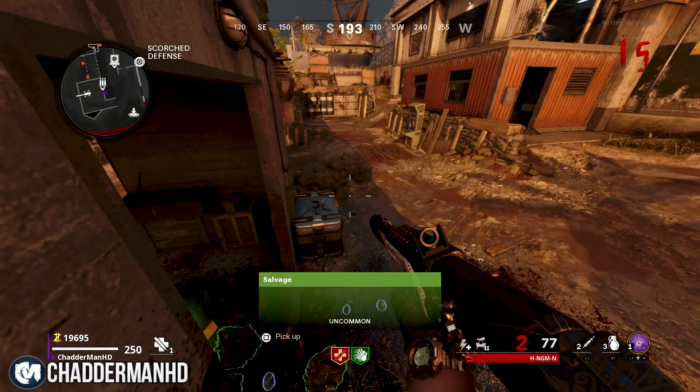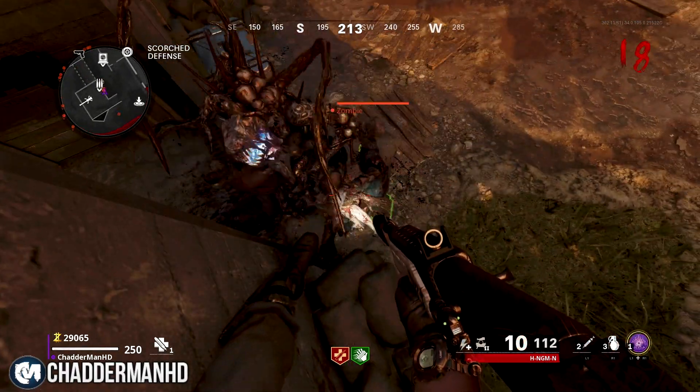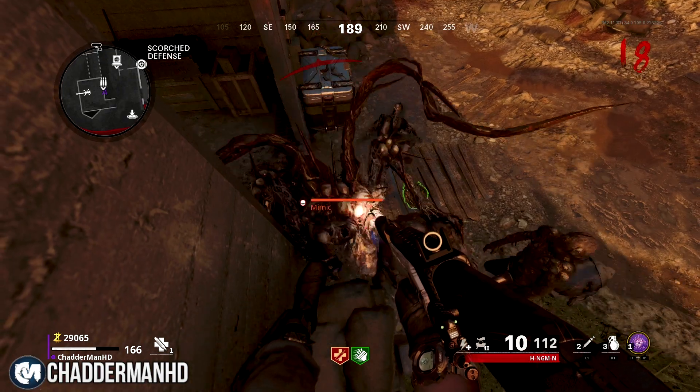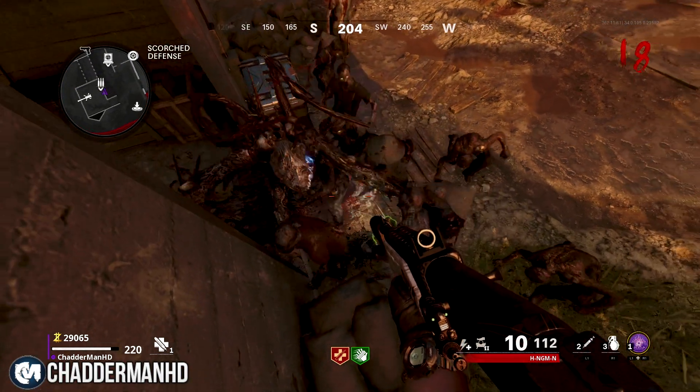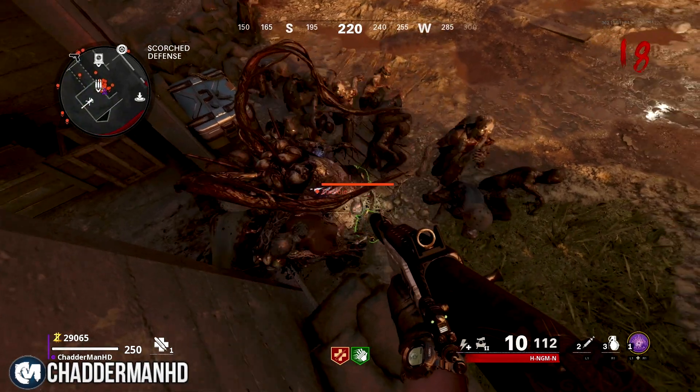You'll know you've done it correctly because when you mantle and hold back, you'll see a little jerk — like you've jerked a little bit — and that's when you know you're in the right position. And obviously the zombies won't be throwing meat at you.